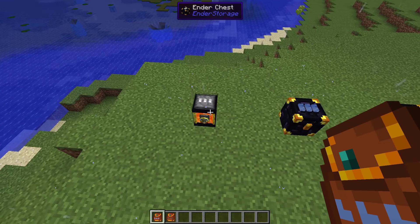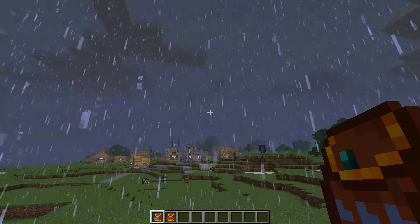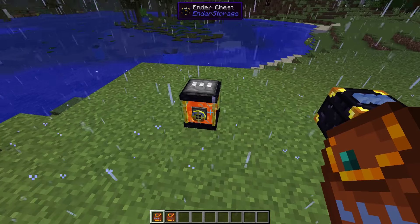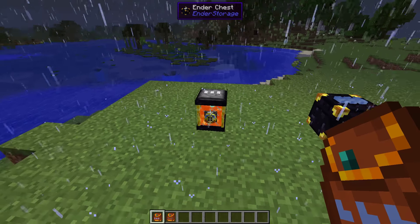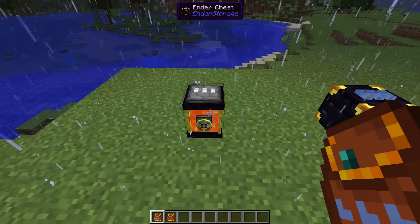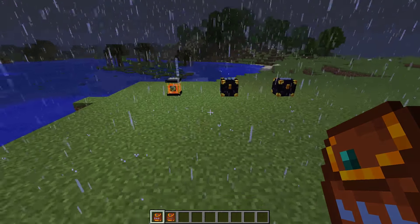The only downside I see is that with this little tank, I wish we could go ahead and access some of our liquids through the pouch, but I know that would be kind of difficult because you can't just get buckets out of thin air, so that kind of makes sense.